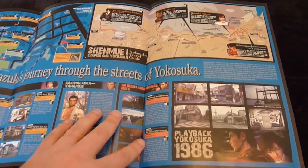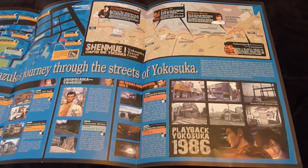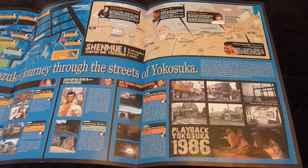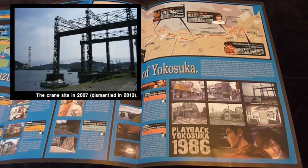Down at the bottom right, there's a section with some photos of how Yokosuka used to look back in 1986, at the time the game was set. This one, for example, is the large gantry crane that you can see in the game itself. We learn that this was actually dismantled, so now there's only the foundations remaining.